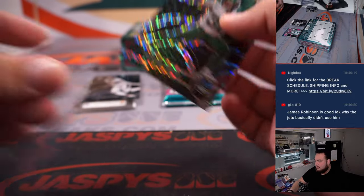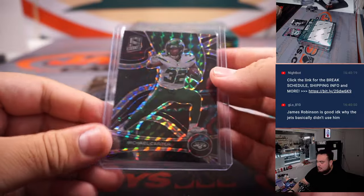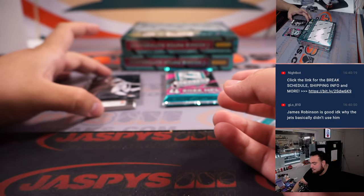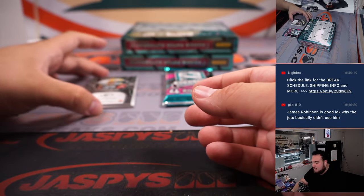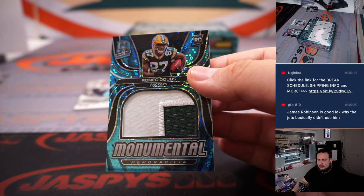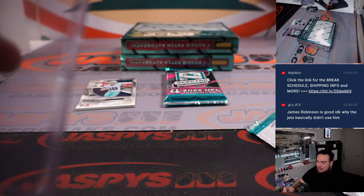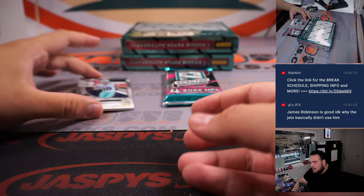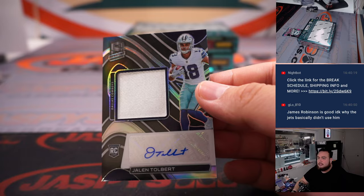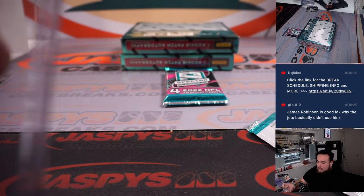Michael Carter, number 28 of 60 for the Jets — Jeff Hen with the Jets. Romeo Doubs, 32 out of 60. Jaylen Tolbert to 125 for the Cowboys — little napkin patch auto — Cowboys going to Jeff Gordon.